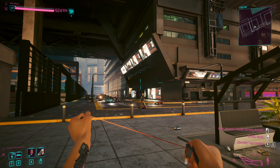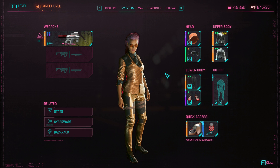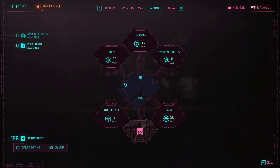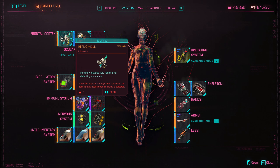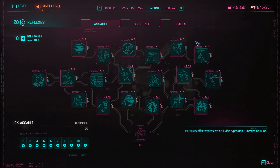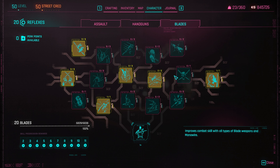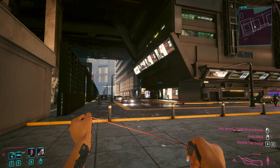Sadly it got a bit scuffed, but the point is the damage output is very high and you are essentially unkillable when enemies are close and swarming you. If they're attacking you with melee weapons, you just destroy them. The Deadbolt perk from Reflexes is what maintains your health — you don't need consumables. The Monowire is very strong by default, and this is now my favorite Monowire build.